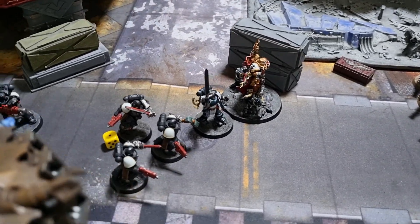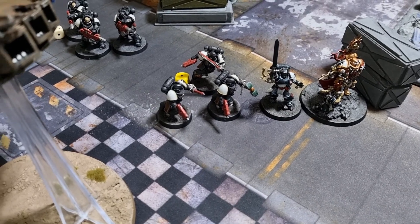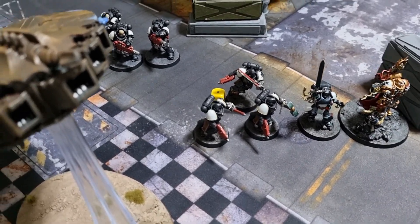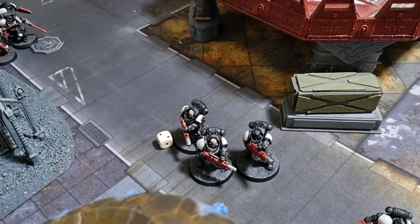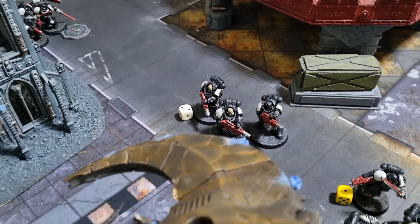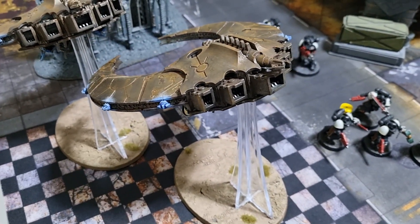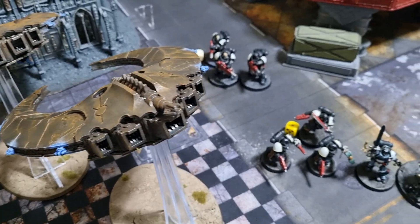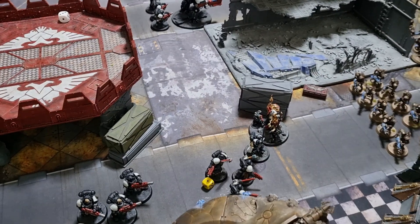The Emperor's Champion moved up with an Intercessor squad ready to charge if possible. Helbrecht also used his command ability to put re-rolls to hit on the Eradicators so they can hopefully take down a Night Scythe. The Intercessors on the back line stayed put to score points. That's the end of movement — heading into the shooting phase for Black Templars Turn 2.